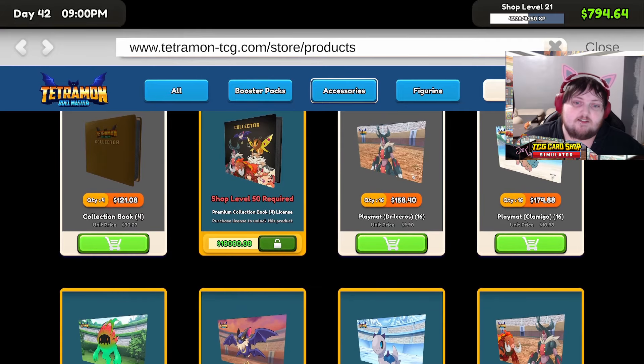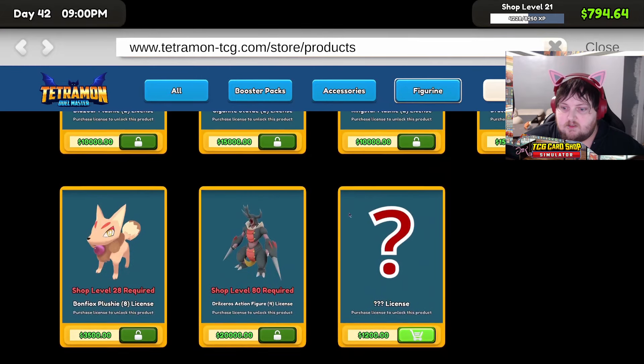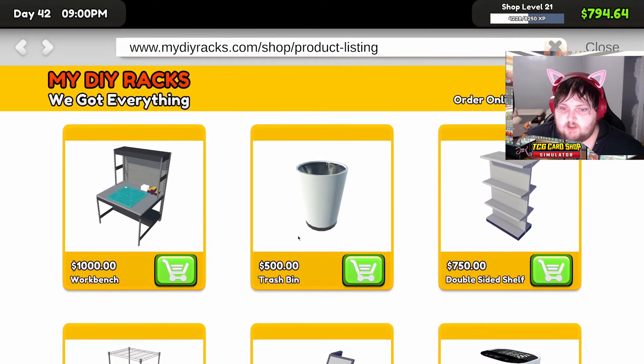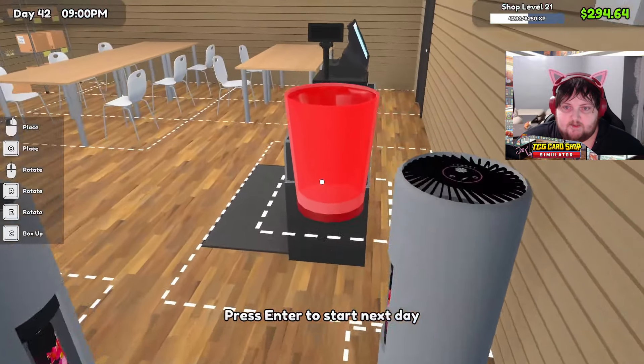There's a $10,000 shop level 50. There's a $1,200 mystery license — I want the $1,200 mystery license. And it's a figure, so if it's a plushie it'll go on that bottom shelf. So $1,200 is what we go for. We're going to start negative, but let's just buy a trash bin. Yeah, we'll start the day negative, but that's fine.